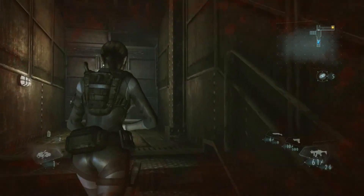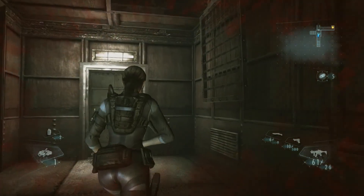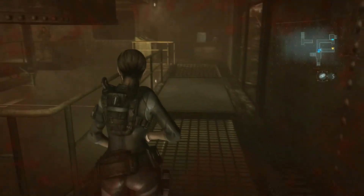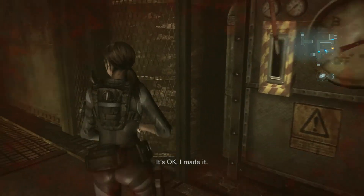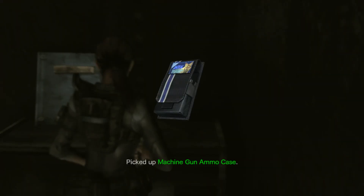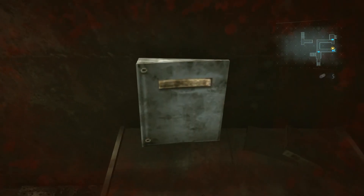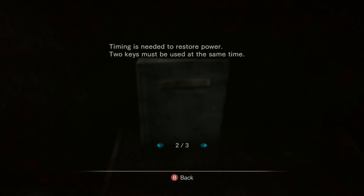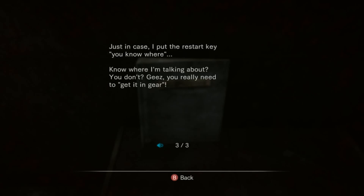I have a shock grenade. How do I...? Come here. What do you do? Probably shock. Maybe that menu that popped up was how to use the shock grenade. I made it — it was so deadly. Has she got ammo case notes? Log. Memo left in the engine room: timing is needed to restore power. Two keys must be used at the same time. Just in case I put the restart key, you know where.